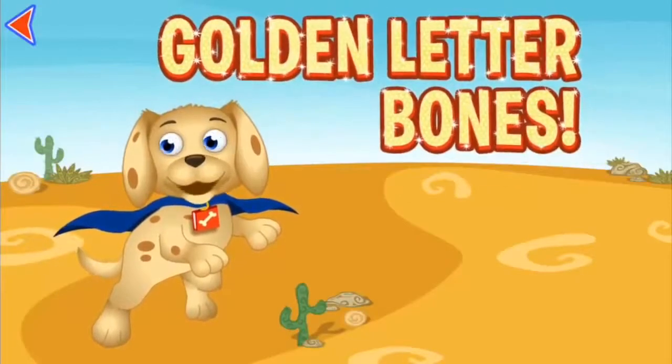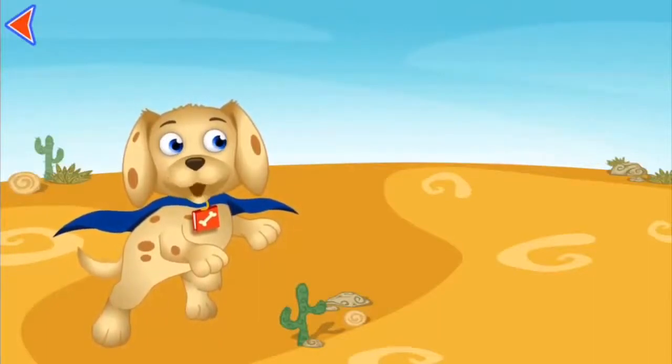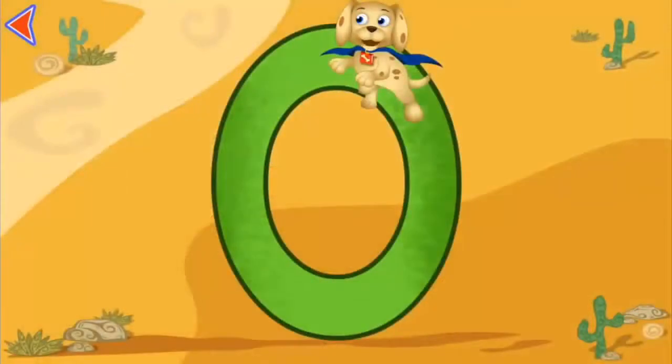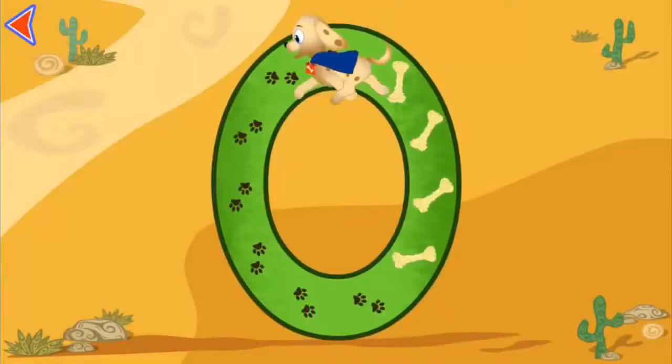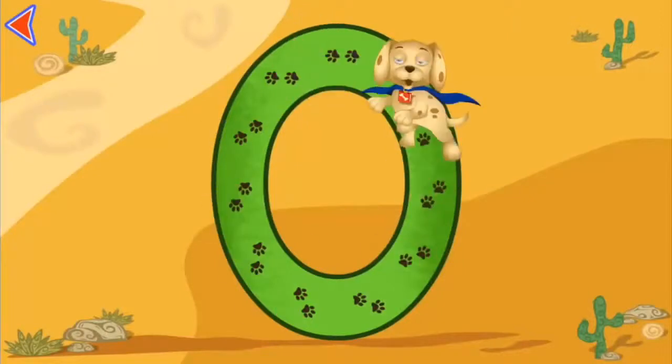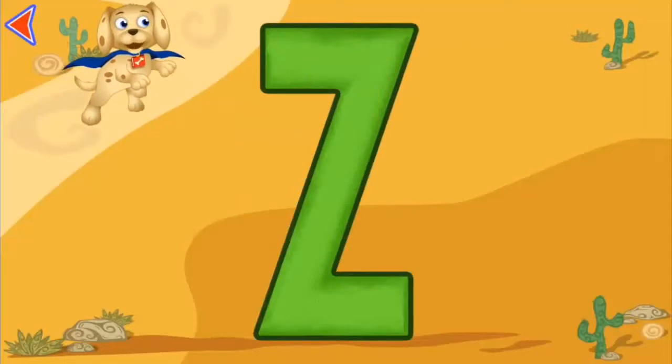Whoop whoop! Whoopster's Golden Letter Bones! Let's collect all of the golden bones. Look, it's the letter O, which makes the sound A. Write with your finger to collect the bones. Oh, poptastic! Look, it's the letter Z, which makes the sound Z.